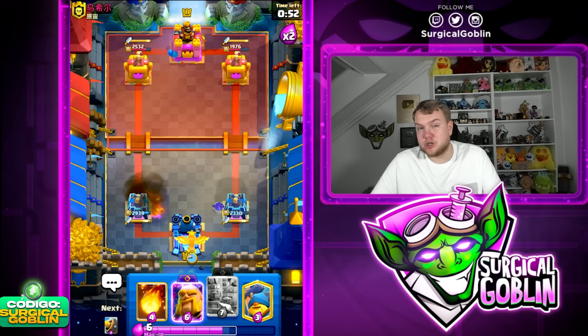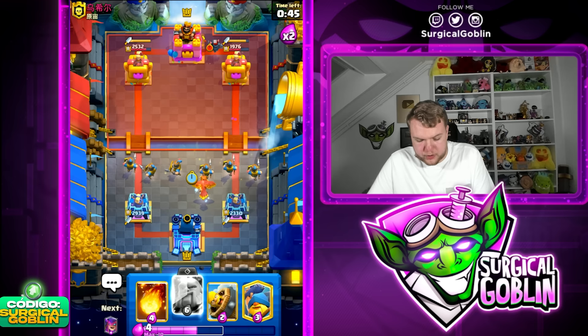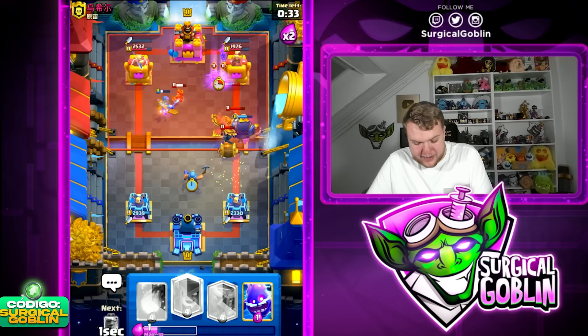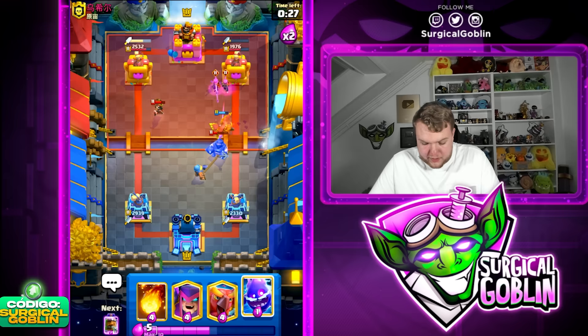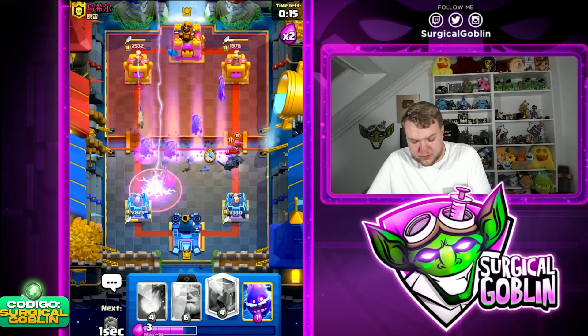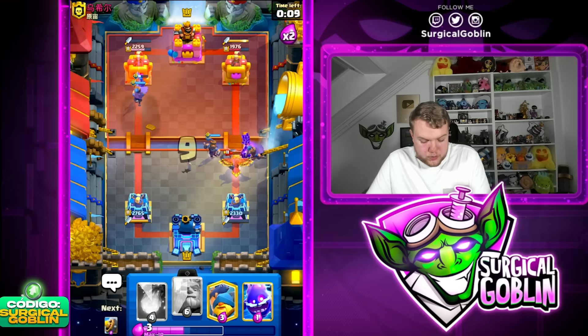Let's go with Mother Witch on the left side — mainly to avoid giving him Fireball value, making sure we divide the damage. I'm going to go with recruits kind of up high. If he goes with PEKA somewhere I can even go with Royal Giant aggressively. Wait — my man has PEKA, Mega Knight... I'm really confused right now. Why does he have PEKA, Mini PEKA, and Mega Knight all in one deck?